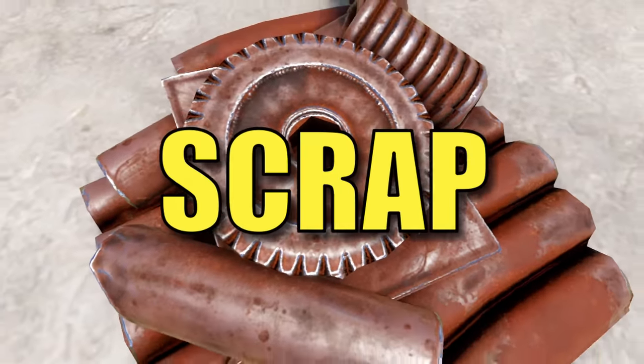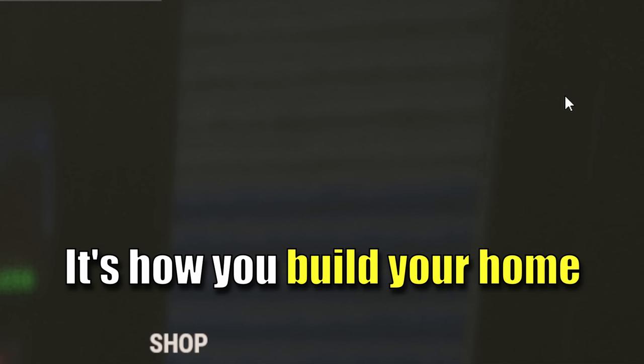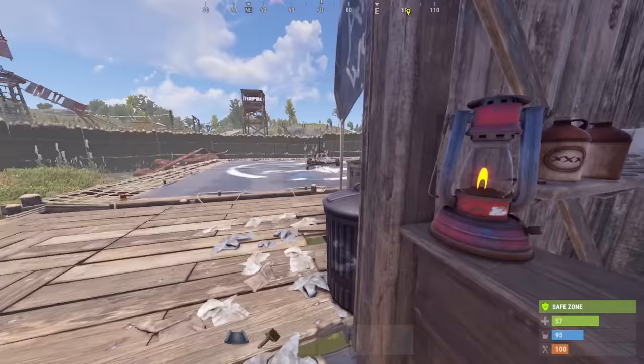Scrap. In Rust, scrap is everything. It's how you advance, it's how you build your home, and it's how you have fun. Getting scrap is everybody's goal, even if it's just to get something else down the line.